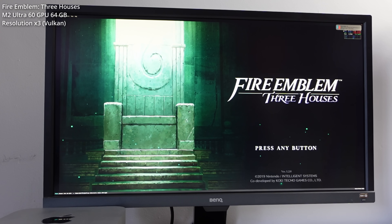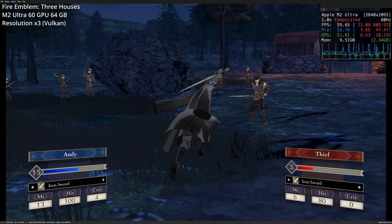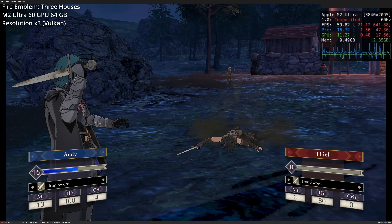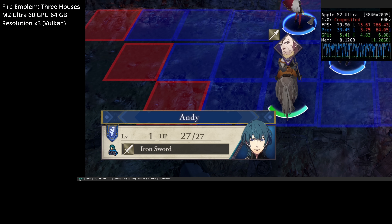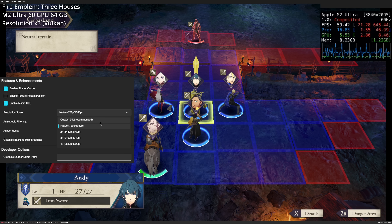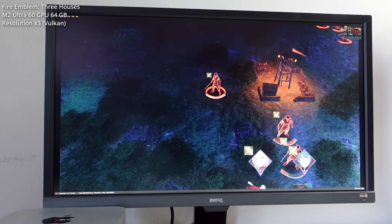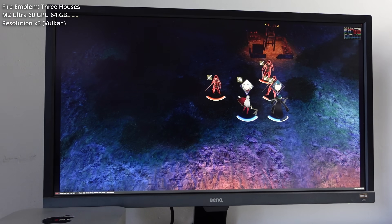Lastly, we have Fire Emblem: Three Houses, another Nintendo Switch game emulated through Ryujinx. Here I wanted to show it's possible to take advantage of a 4K screen. The game is locked to 30 FPS, but disabling VSync gets it up to 60 FPS automatically. We can then change the resolution scale to 2x, making squares and icons substantially sharper. If you're still at a solid 60, push it up to 3x resolution, giving us basically 4K resolution emulation — far better than what the Nintendo Switch is originally capable of.